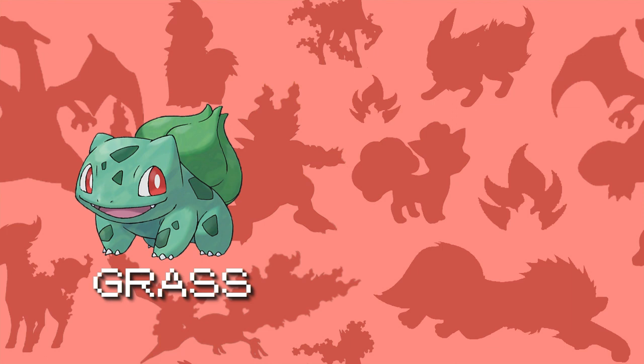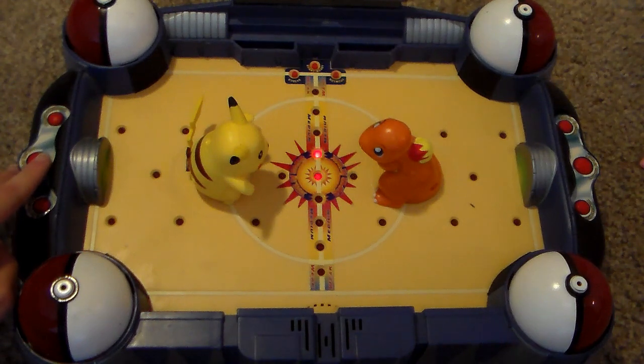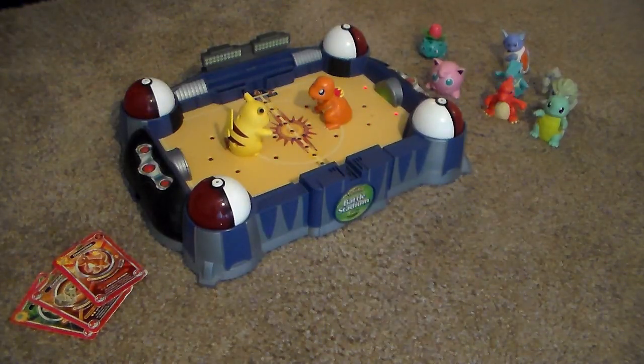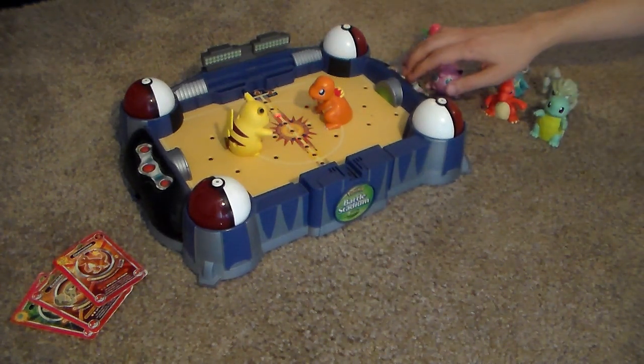Bulbasaur is grass only instead of grass poison, and Geodude is rock only instead of rock ground. Once you pick what kind of attack you want to use, the lights flash in the center of the board. The idea is to stop the light as close to the center of the board as possible using the center button, to make your attack as powerful as possible. Once your attack lands, the game calculates damage and declares the remaining hit points. Then your turn is over, and your opponent does the same.